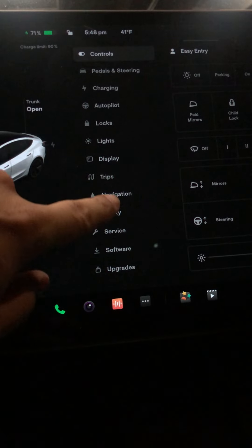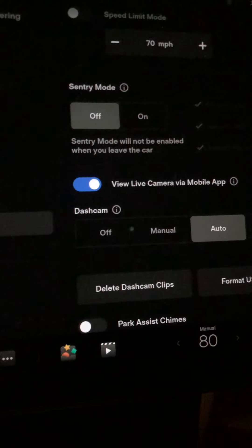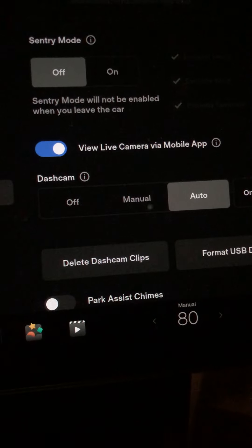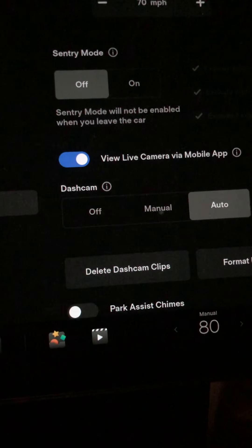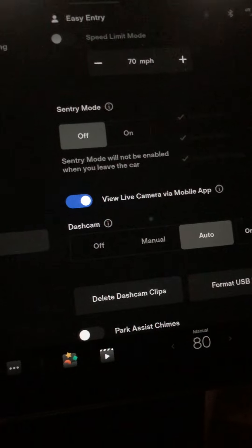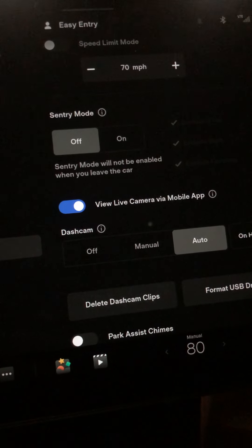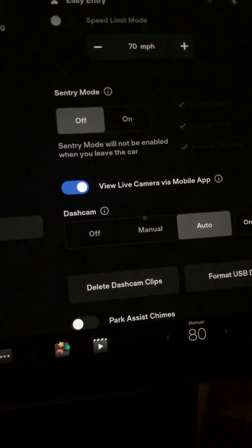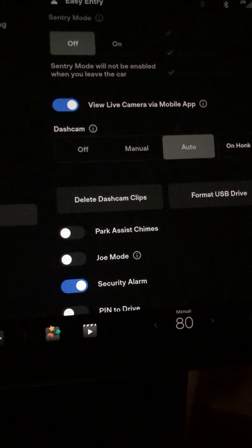I finally have live Sentry Mode under security and safety, and I'm really excited. My car did get bumped in the rear — they even dented my rear sensor — and I had to pay $119 just for them to push it back in place. If it needed replacing, it would have been $75 for the sensor plus the $119 labor. So take care of your car and be very careful.